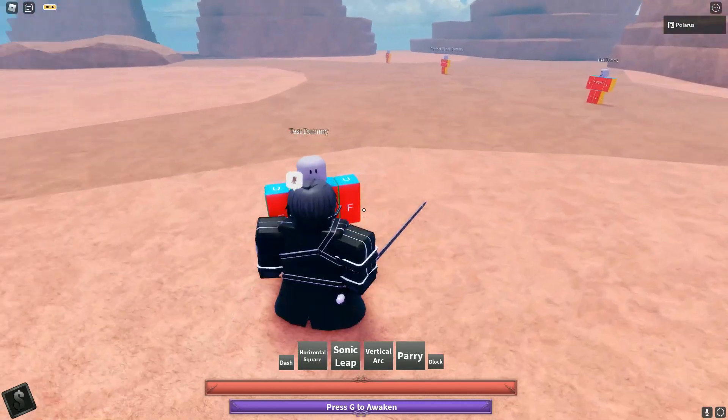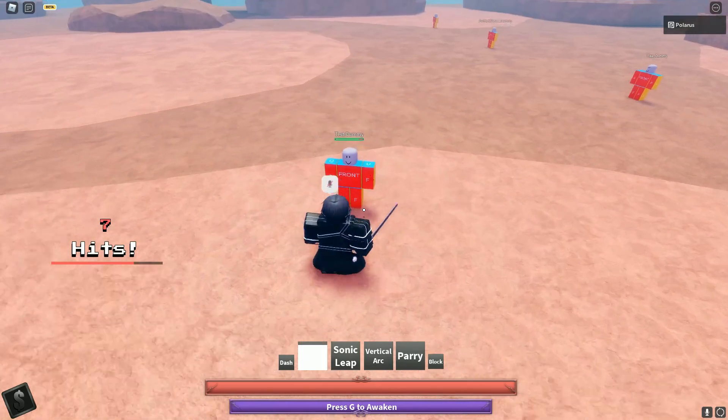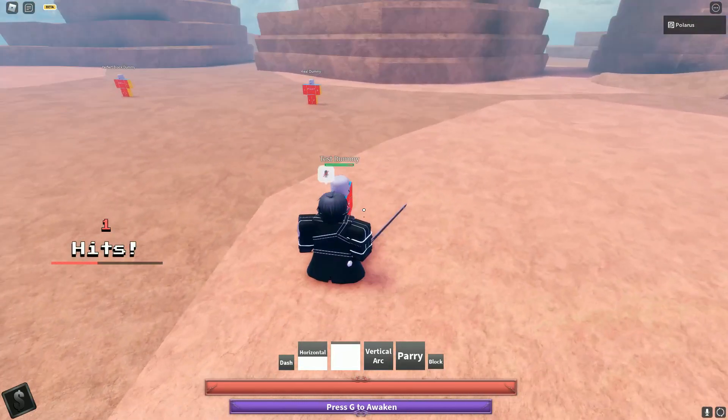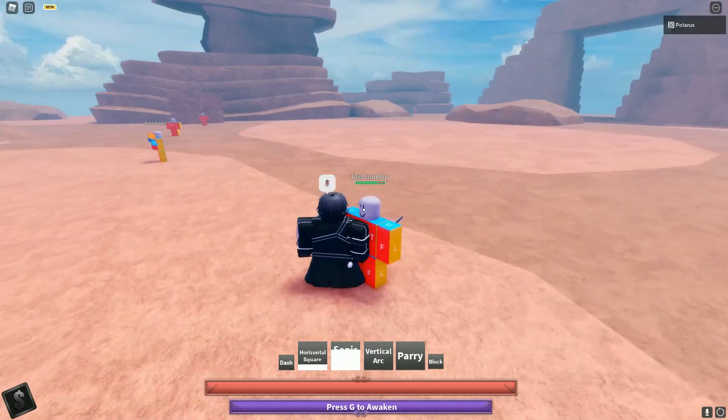Alright, doing a Kirito Showcase real quick. So for your first move, you've got a combo extending slash, does pretty good damage, small AoE. Second move is a chase down move, Sonic Leap, does alright damage but is a combo extender and is very good for tracking down your opponents.